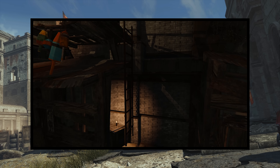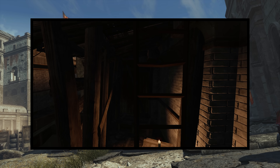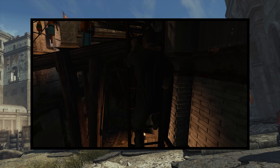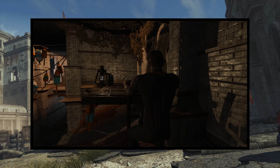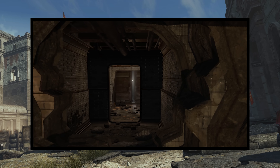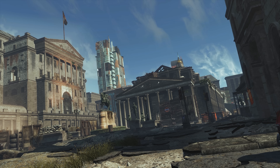Moving on, we have something that's a big deal for the Fallout and Bethesda gaming communities — ladders. While many other games have featured ladders, it has always been a bit of a challenge for Bethesda games. Although they teased ladders in Starfield, we are pleased to announce that we have them in Fallout London. These ladders, designed by Nahir, have been fully animated to work for both NPCs and players, allowing them to go up and down. They're already available on the Nexus — check the link below.